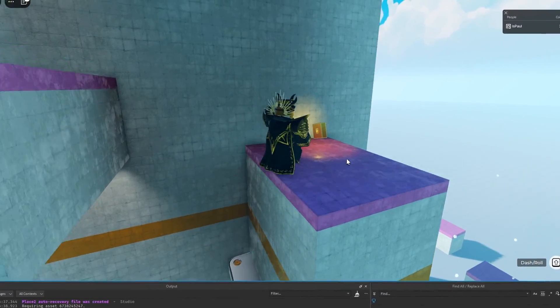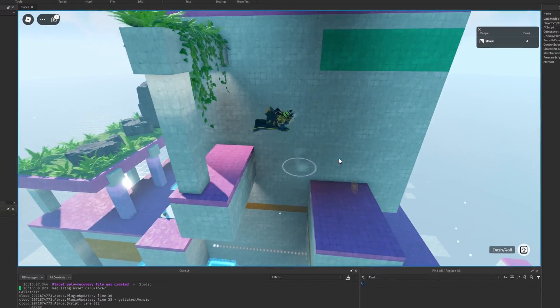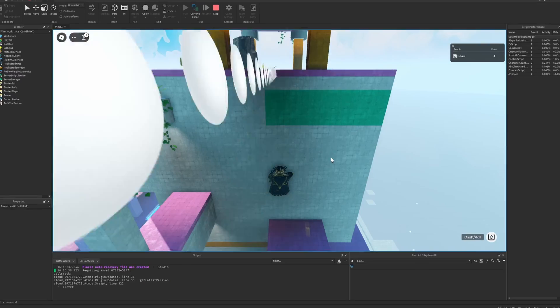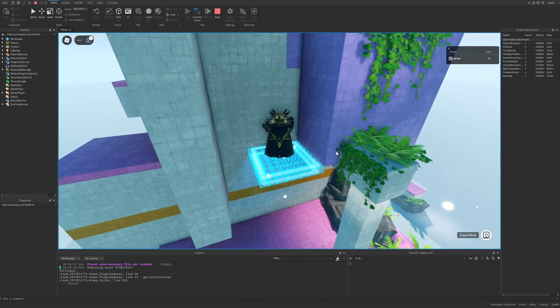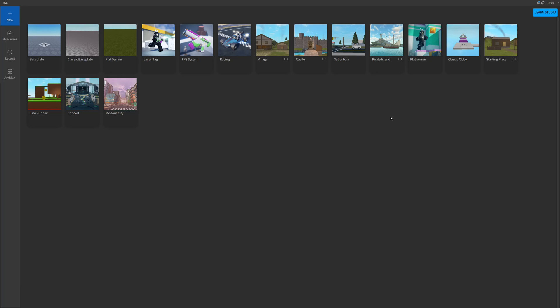Roblox is continuing with adding new amazing templates, and this time they have added a new platformer place. Once you open Studio, the new platformer place is going to be right here under the new category. This is also a series where Roblox is basically upgrading the old places like the FPS system and the laser tag.